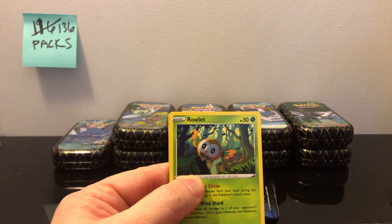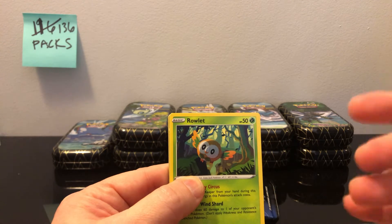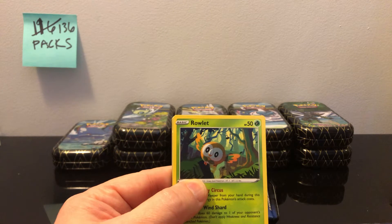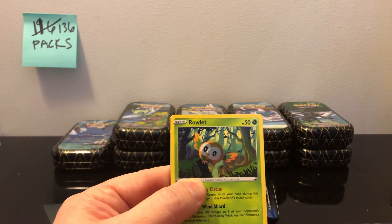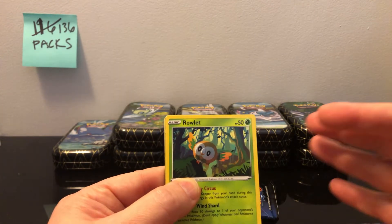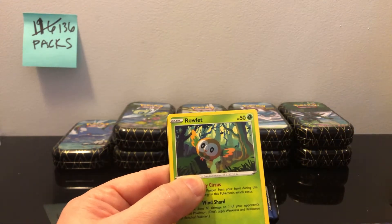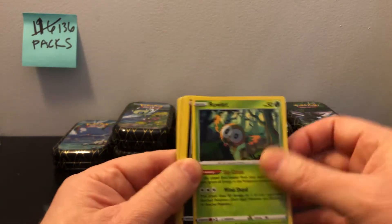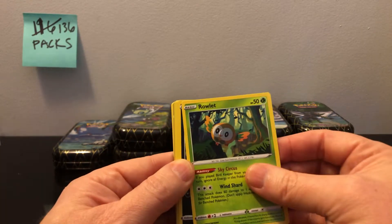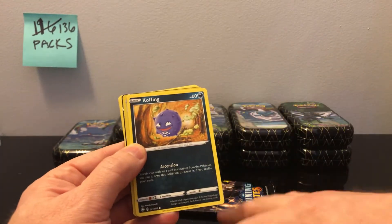I've opened up a bunch of ETBs and 12 of the six-pack tins with Cramorant — not the one with Bolten but the other one — and then two ETBs, and I probably got more hits in the 40 packs of these tins than I did in all that other stuff. I'm actually going to compare at the end of this video. The only thing you're not really getting in these is going to be the promo cards.